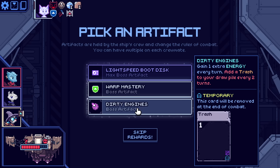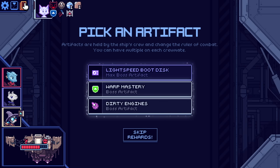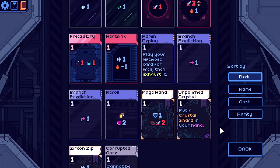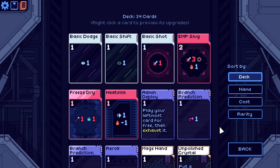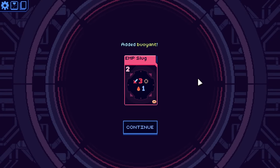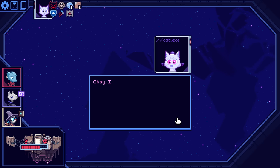Three shield, three evades — good. Gain an extra energy every turn, add a trash to your drop pile every two-thirds — it's spooky. Do I have a good setup card that I really need? EMP Slug honestly might be considered a good setup card here. Get an extra energy to start too. Alright, cat — the other's busy for a moment. Let's do this.